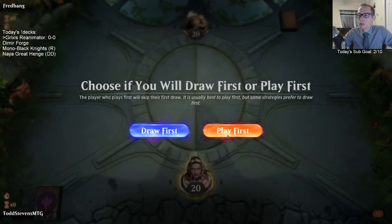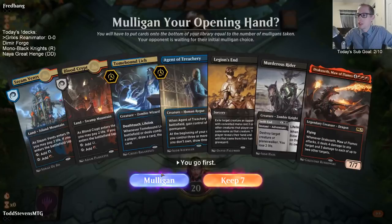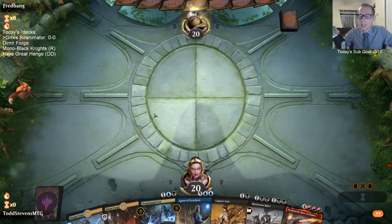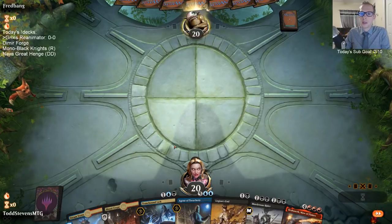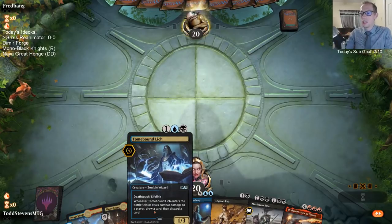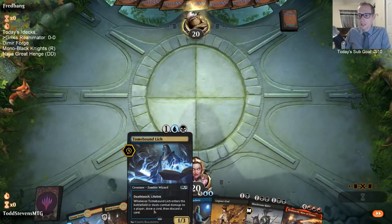We're not really a Merfolk Secretkeeper deck - we're basically playing a good Grixis midrange deck with lots of good Grixis cards, where we have this endgame of getting Agent of Treachery and Dracuseth and reanimating them, or even just casting them for 7 mana. I don't want to fall into the trap of playing cards that aren't very powerful on their own and that basically just try to help us reanimate. All of our cards are just pretty good cards whether they're helping us reanimate or not.